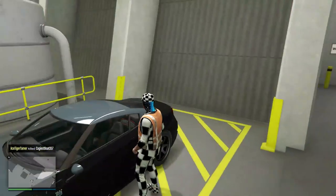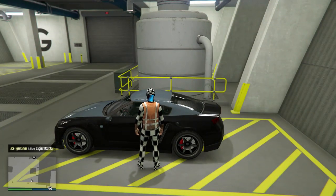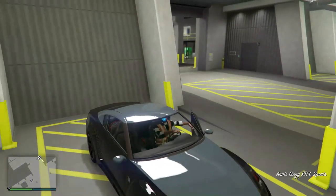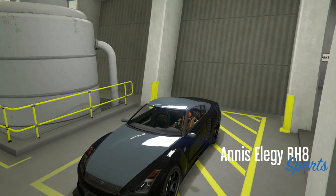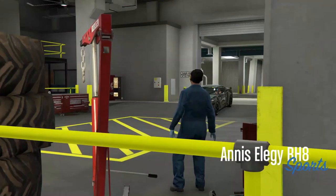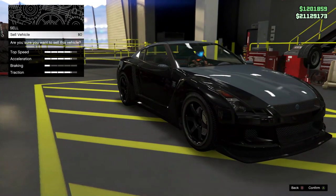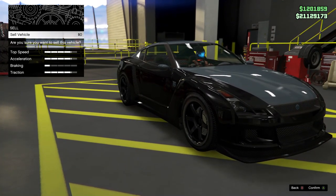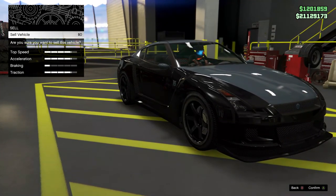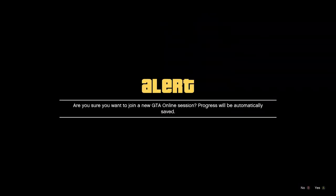I'm going to show you guys one more time. Your friend starts up a Titan of a Job — I think that's the name — or any Rockstar created mission. You get in the car, modify a vehicle, press right on the D-pad, then go to Sell. You want it to say 'Are you sure you want to sell?' Then wait till your friend sends you an invite to the game and accept that invite.